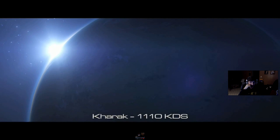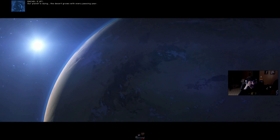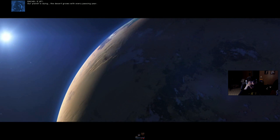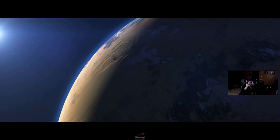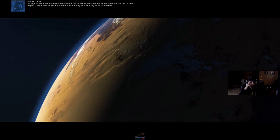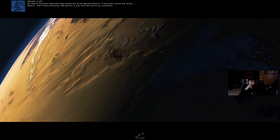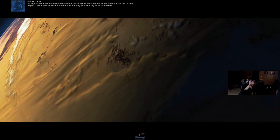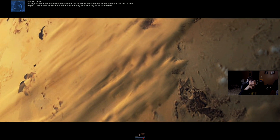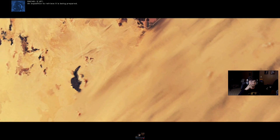These low-res FMVs. Our planet is dying. The desert grows with every passing year. The world is at war. But there is hope. An object has been detected deep within the great banded desert. It has been called the Jiraki object — the primary anomaly. We believe it may hold the key to our salvation. An expedition to retrieve it is being prepared.